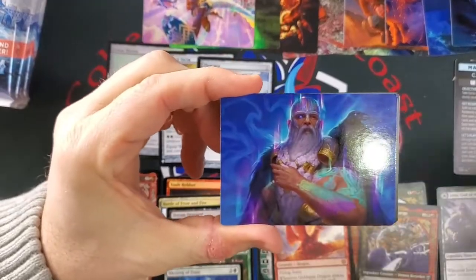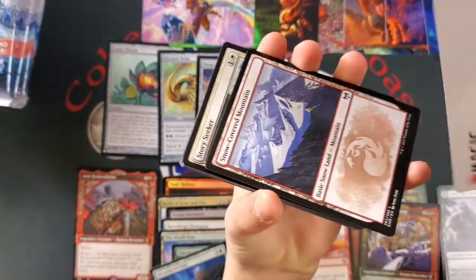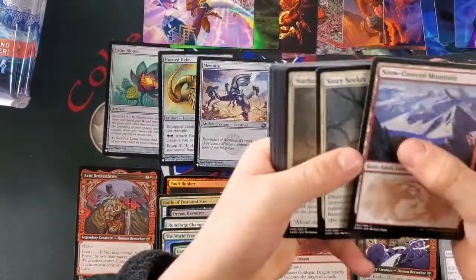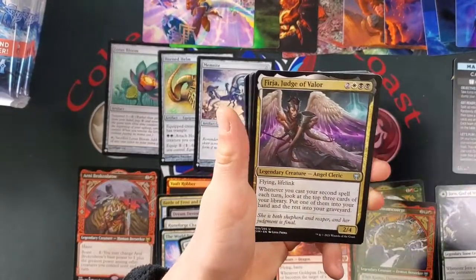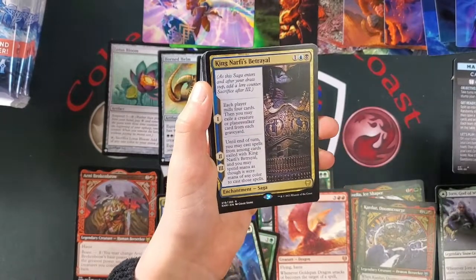Alright buddy you're up — you do this one. Isn't that Alrund? Yeah, Alrund. I think there's some kind of signed things in these. Vehicle. Virgia. King Narfi's Betrayal — not bad.